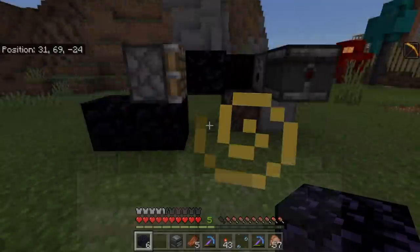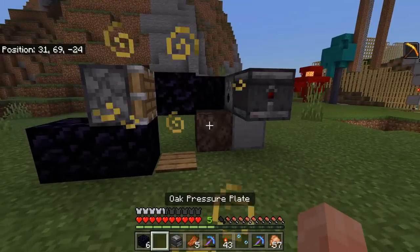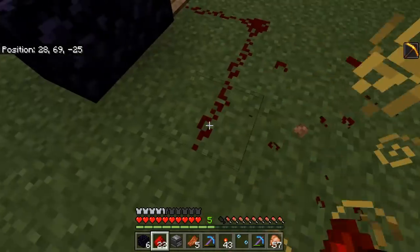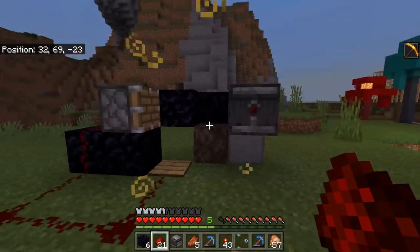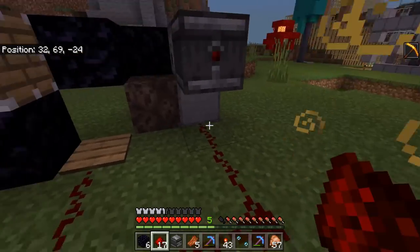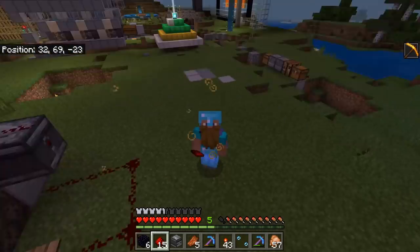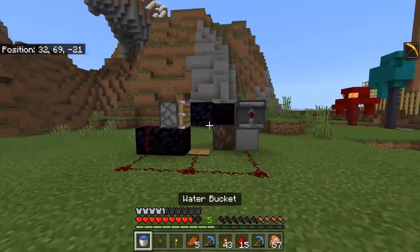Now we're going to set up the piston and redstone. Place a block here, then put your piston on top. Place another block to give the redstone a path to reach the piston. Grab your pressure plate and place it there, then link the redstone together: one, two, three, four, five, six. When you step on that pressure plate it'll activate the piston and push you. Then bring the redstone around to go directly underneath the observer and on top of both the observer and the dispenser.